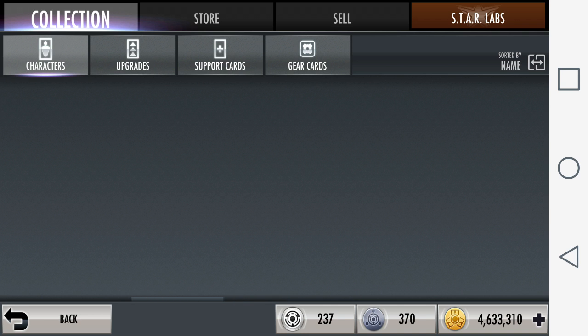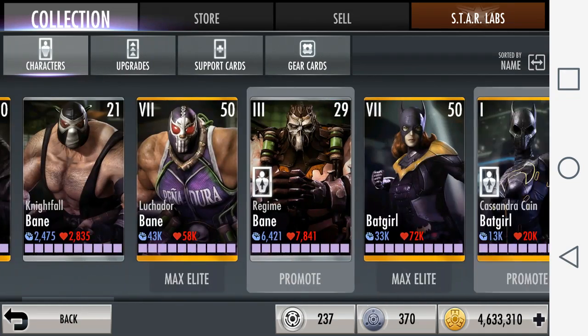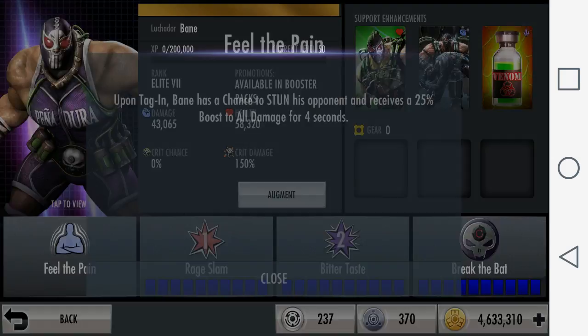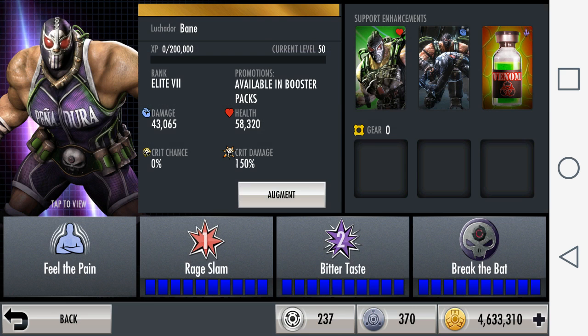One of the best ways to counter Anti-Matter Sinestro is to rely on characters whose passives activate upon tagging in. One of the best is Lucador Bane. His passive is called Feel the Pain — upon tagging in, Bane has a chance to stun his opponent and receives a 25% boost to all damage for 4 seconds. When Bane tags in and stuns Sinestro, if he's teamed up with Batgirl or has Raisha Gul Skimtar, he can use Rage Slam with crit and Special One boosting gears to potentially knock Sinestro out.